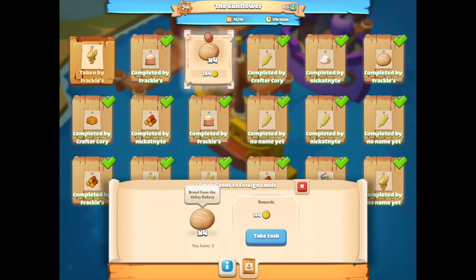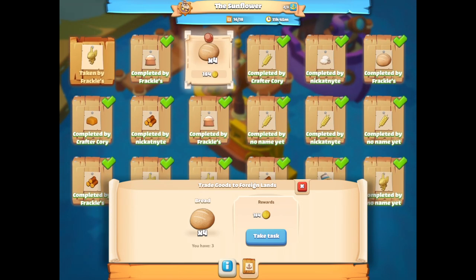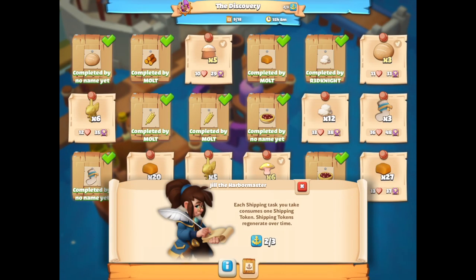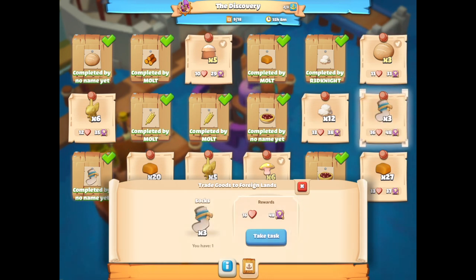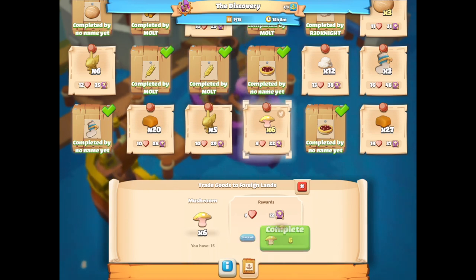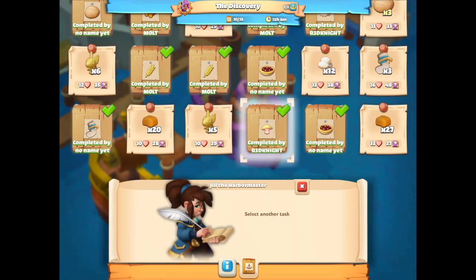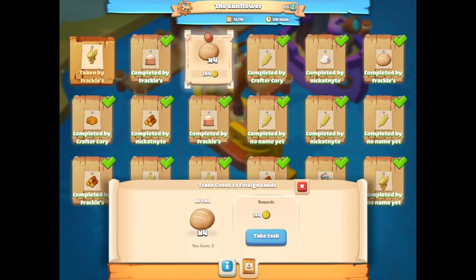I need one more bread and then I can get this one done — we've got 11 hours to go on this, which is fine. Coming over to the other building, I could do that one as well, but I'd rather get the other one done first without using all my tokens. Actually, I'll do that one now — complete six on that one. That gives us a little bit more. I've got one token left to do that one later once I've got the fourth bread. It's in production, will be ready in about 40 minutes, so no stress.